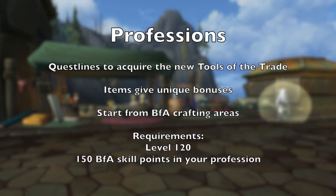Next up, we have profession questlines to acquire the new Tools of the Trade items. Each crafting profession has its own item that offers special bonuses. The questlines can be picked up from BFA profession trainers in the capital cities once you've reached level 120 and have 150 skill points in BFA crafting.